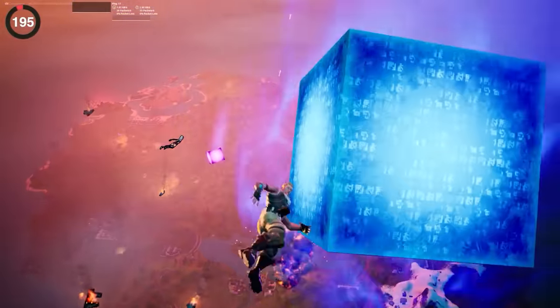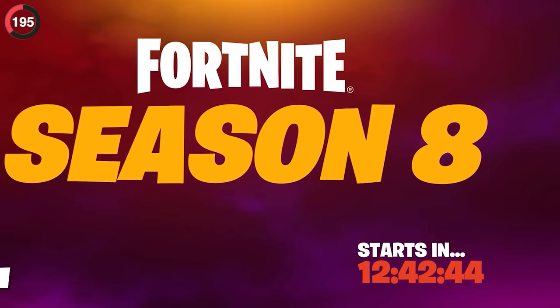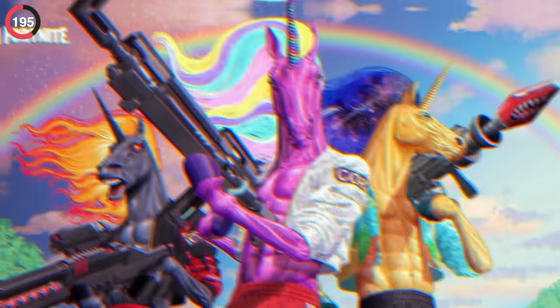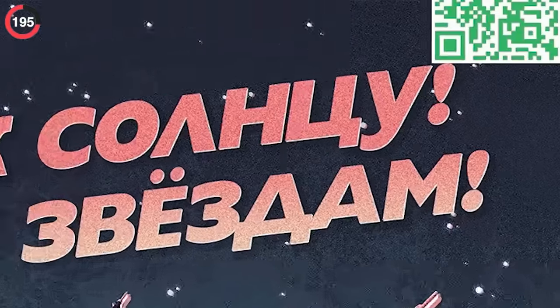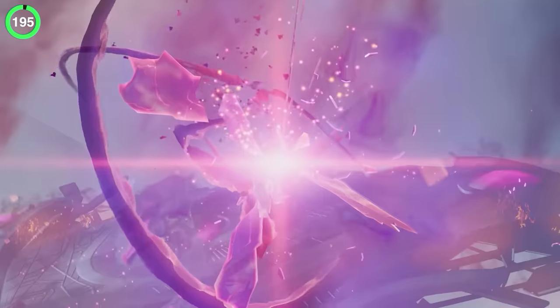One image that Epic did give us was hiding a secret during Operation Skyfire. After the event, we all watched the downtime screen for Season 8, but Fortnite wasted no time dropping teasers. Players noticed pieces of a QR code in the corner — piecing them all together would take you to a short trailer for the new season.